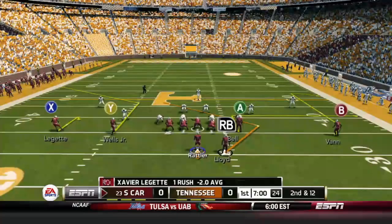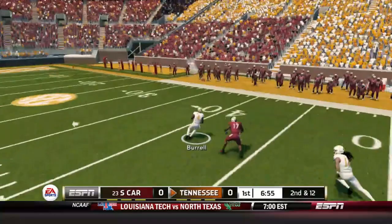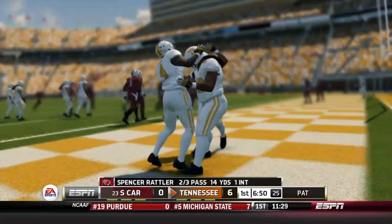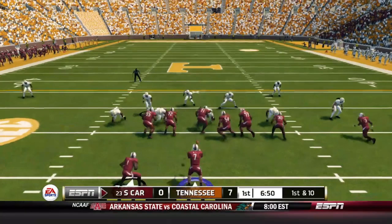Rattler out of the shotgun, he passes and it's intercepted by Burrell at the 30, to the 20, to the 15, 10, 5 — touchdown Tennessee! Warren Burrell jumps the route. Rattler probably should have thrown it a little sooner; he would have had it, maybe even a touchdown if Leggett breaks the tackle.